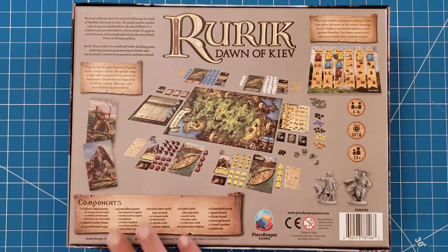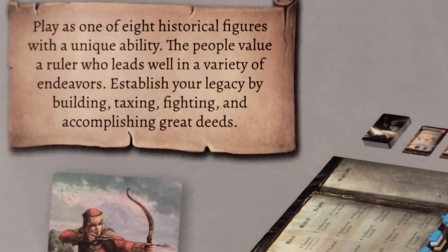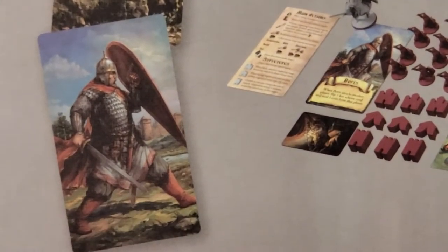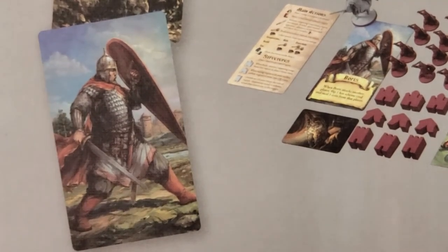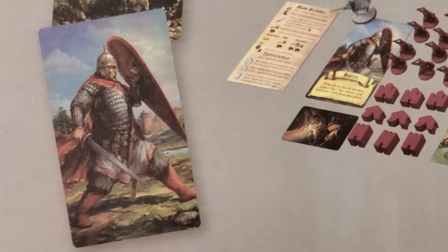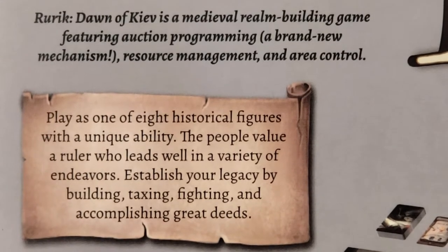We also have a nice little components list and a couple card examples. Play as one of eight historical figures with unique abilities. The people value a ruler who leads well in a variety of endeavors. Establish your legacy by building, taxing, fighting, and accomplishing great deeds. Here we can see a couple examples of some of those figures. I like the idea that there are multiple different historical figures you can play as from a solo perspective — that tells me just out of the gate, this can be played at least eight times.